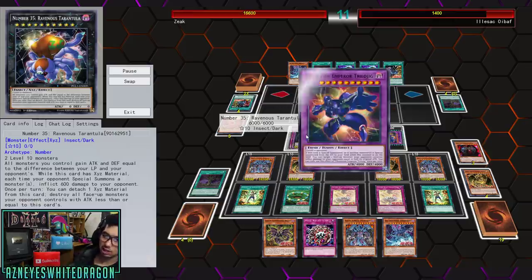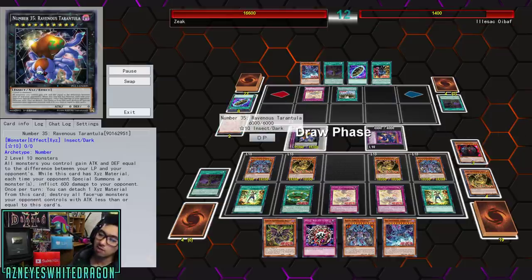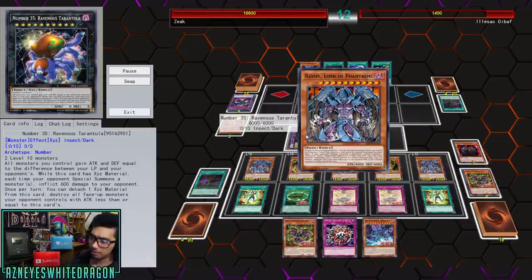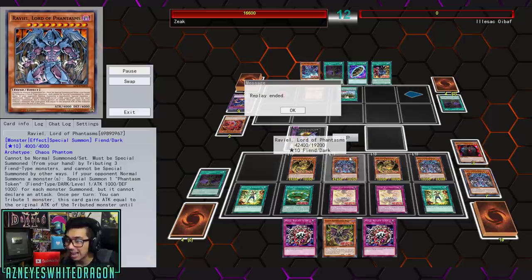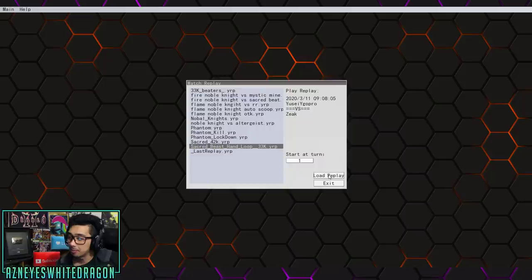Once you guys saw the first duel with 18,000 life points, the rank 10 Tarantula cards become very powerful. There's also the rank 11 spider card — you can make it by slamming on top of Number 35 — and whenever the opponent uses a spell or trap, they instantly take damage. We're looking at 42,000 attack here, and this might actually be over 100,000 damage total. If it is, that's going to be the new title.